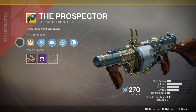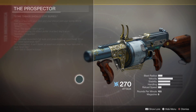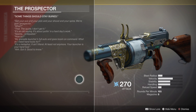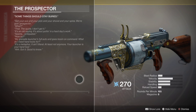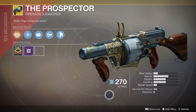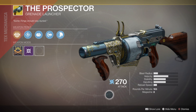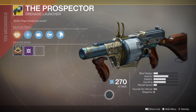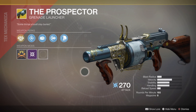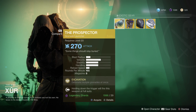The lore says 'some things should stay buried' — you can pause it right here and read it if you'd like. The rounds per minute is 165, the magazine is 8, the velocity isn't too bad. Stability and handling are okay but the reload is really low, and the blast radius isn't that great as well. It's a pretty good looking gun and it'll set you back about 29 legendary shards.